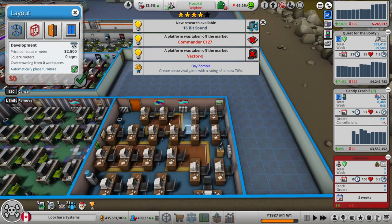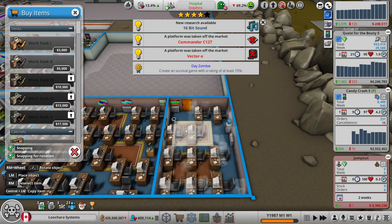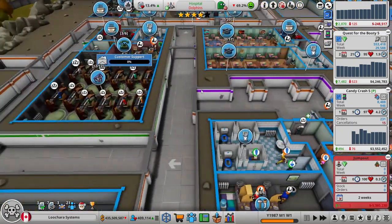Somebody in the comments suggested that instead of doing these big rooms, I should do four smaller ones — like instead of having a room that fits 20 people, have four rooms that fit five. Their rationale was you can do four games at a time, and while it'll take a little bit longer to make a single game, you'll get way more games out. But in my mind, if there's a quarter of the people in there, it's going to take four times as long to make the game. And therefore you wouldn't get ahead doing it like that. I could be wrong.